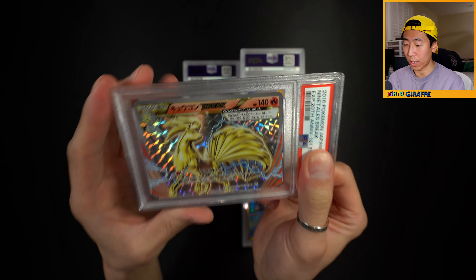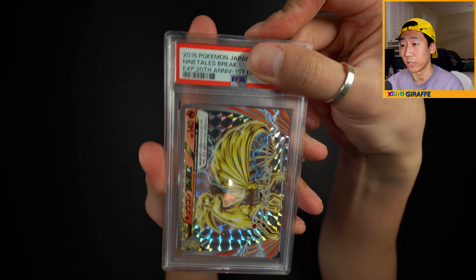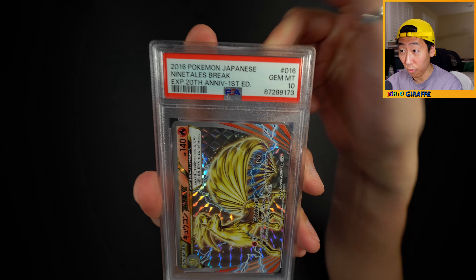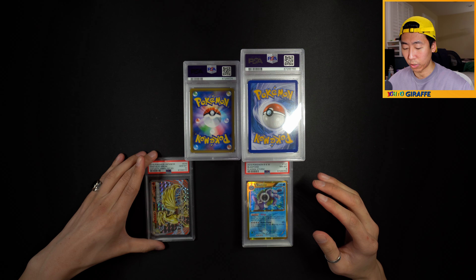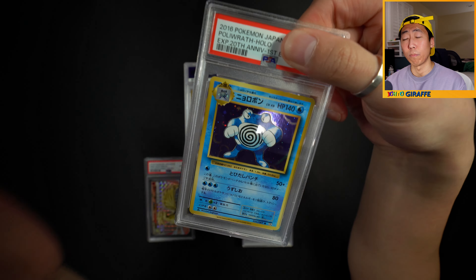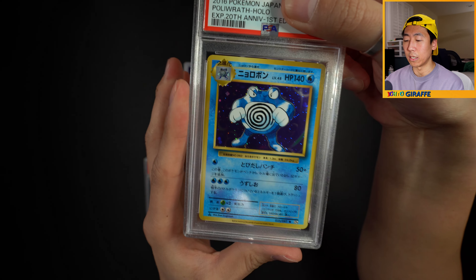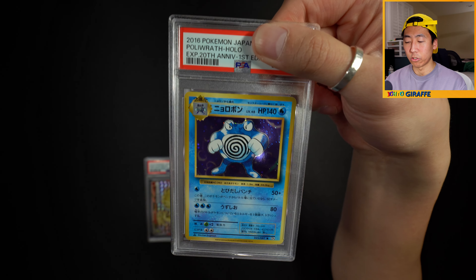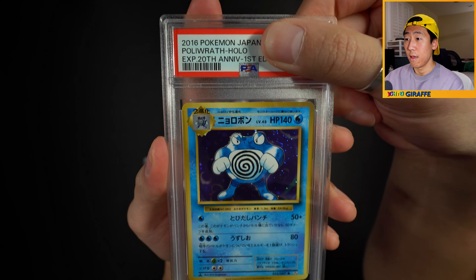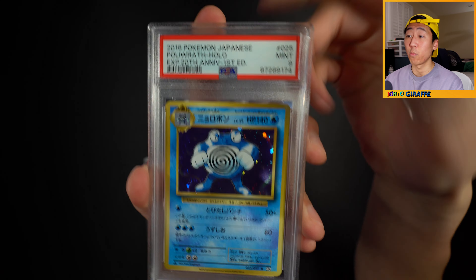But this is a Japanese new-back - the CP6 cards. This is a Ninetales Break, and I'm expecting either 9s or 10s because Japanese card stock is just pristine. Let's go - a GEM MINT 10 for the Ninetales Break! CP6 was such a goated set - a huge homage to the original base set. In Japanese it was called the expansion set. The Japanese version did a truer reprint - basically almost like a carbon copy.